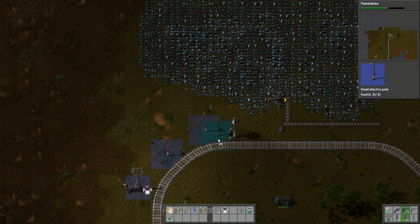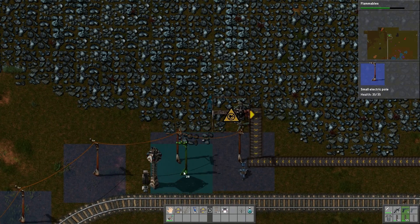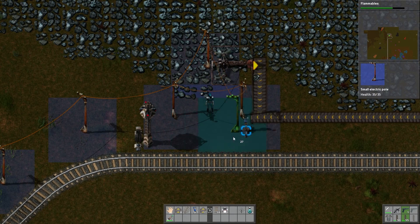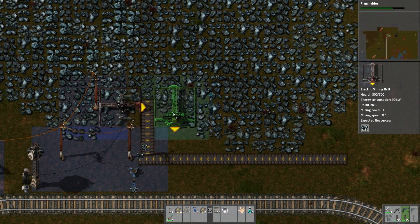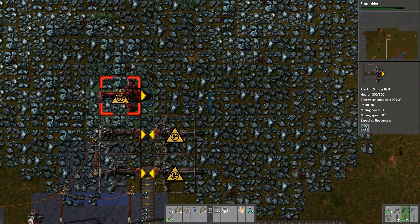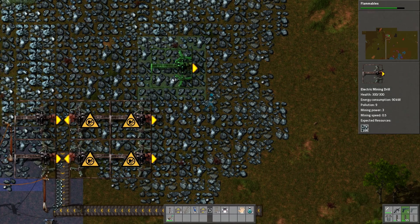Just go up here and set up. This is now actually in production — this will actually start working. We just need to set up a bunch more of it. Just do this. We will set up two lanes just because I want to have that set up so we can just expand this way.